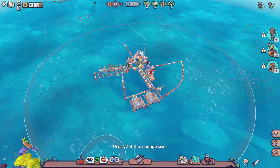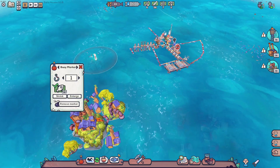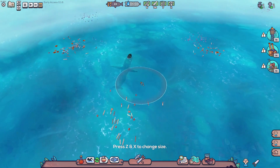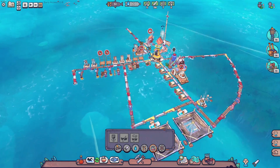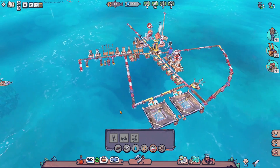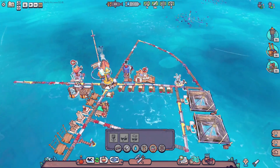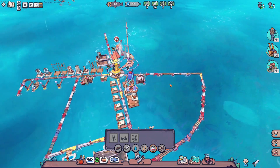Let's pause everything and get things lined up. Let's do fishing first - we always need fish, fish are very critical. Look at that, our little dock walkways are done - perfect. We're still waiting for plastic, but we have rope so we could build a couple more boats once we get some plastic. How many people do we have? Eleven.